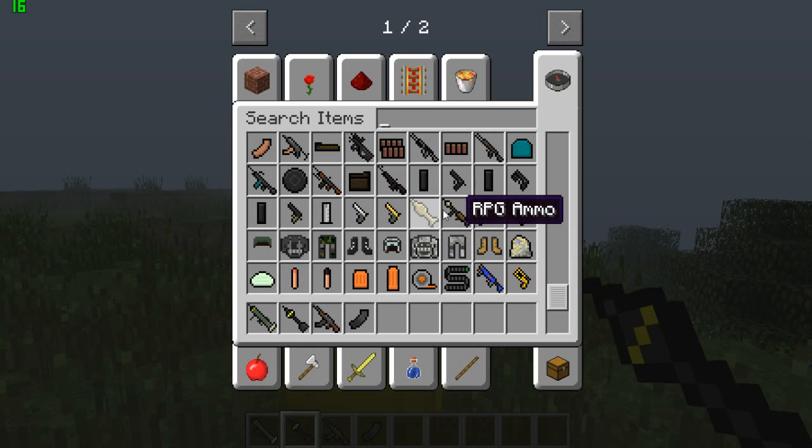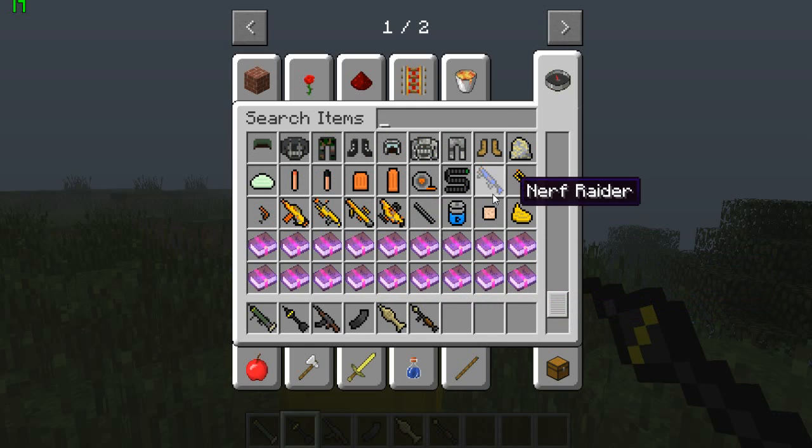We also got the mini Uzi, RPG — I never tried the RPG — the gold Desert Eagle, and nerf guns too. It's pretty sick.